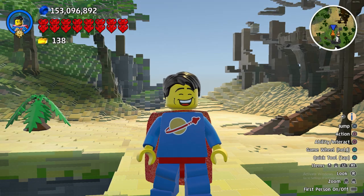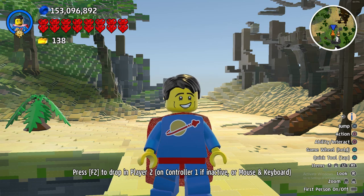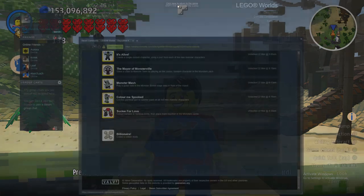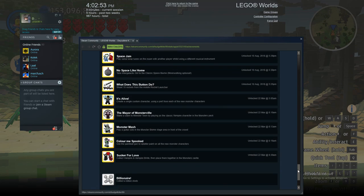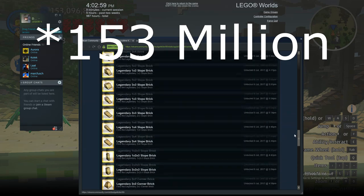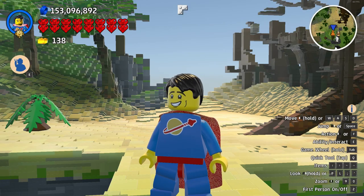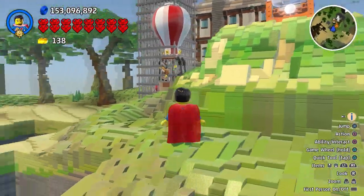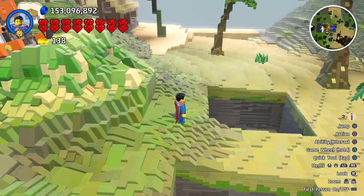Hello there, Coles here and welcome back to LEGO Worlds. In today's video we're going to be doing the last achievement, the billionaire achievement, where you have to collect a billion studs. We're currently at 153 million, as it says in the top corner. In the last video we did the well-trained dragon achievement, where you blow up another player with a ridden dragon fireball.